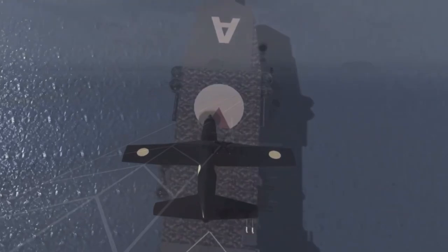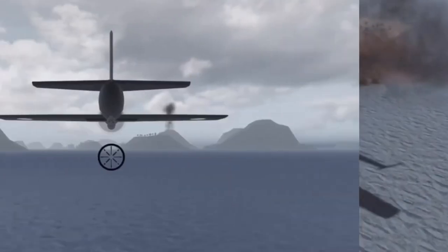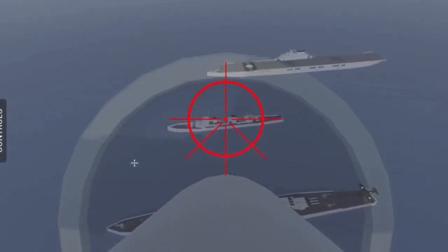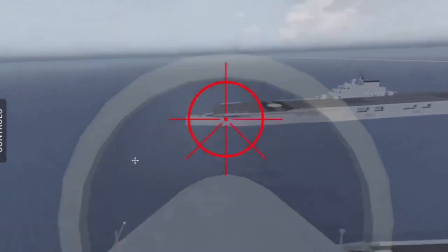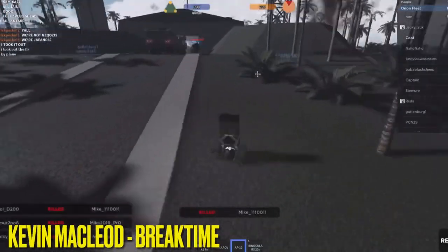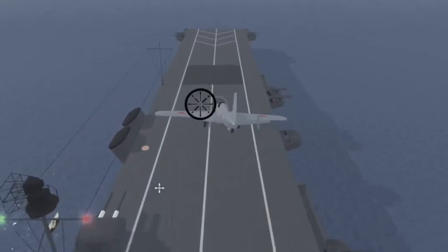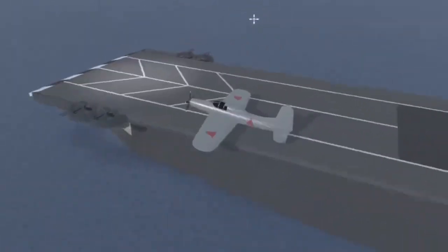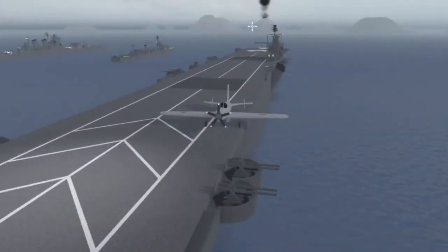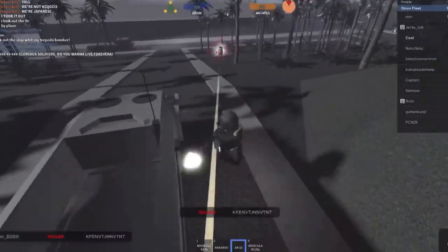B drops ordnance for dive bombers, medium bombers, and torpedo bombers. X enters crosshair mode for attack aircraft and fighters. G turns landing gear on and off — turn gear off when flying, and on when landing. To land, turn on the gears and press P to cut the engine just as you're flying over the surface. Now that we've covered controls, let's talk about each aircraft.